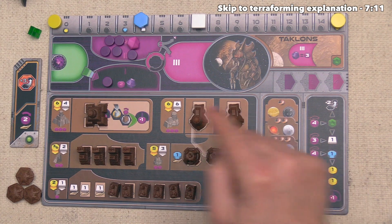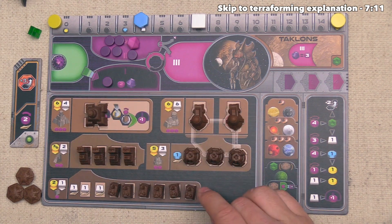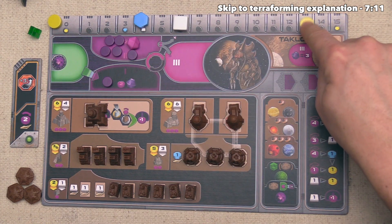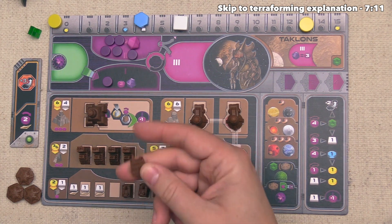To build a mine, we come to the bottom part of our board, which has all five different types of buildings. At the very bottom we have the mines, and on the left-hand side it says we have to spend two money and one ore to construct a mine. So we spend an ore going down to six, and two money bringing us down to 13, then take the left-most mine and put it onto the map.